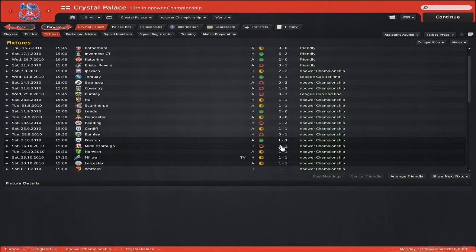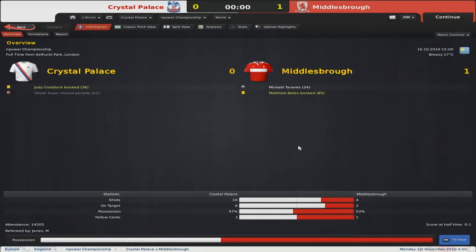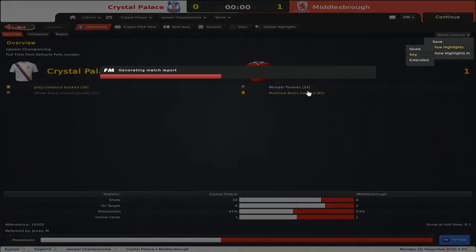Moving on to Middlesbrough — we lost 1-0, which was very frustrating because look at the dominance. Admittedly they did have a little bit more possession, but 6-2 shots on target, we just didn't take chances. Oliver Capel missed a penalty, so we're going to show you the key highlights in this one because it was a much more interesting game.